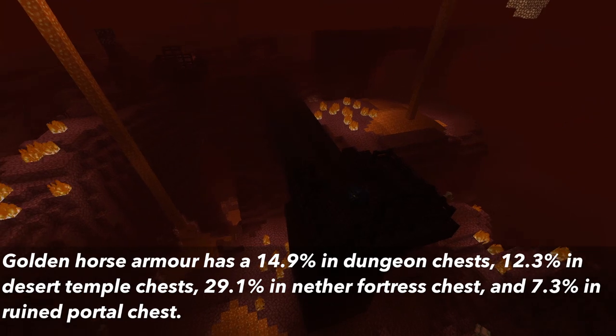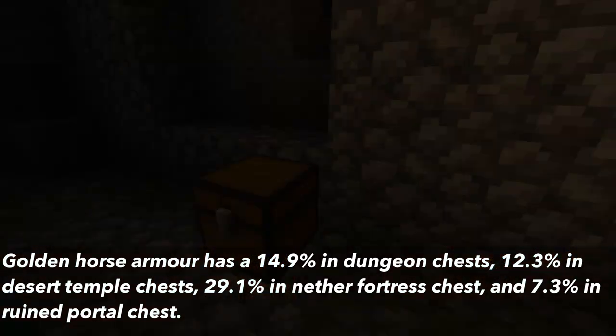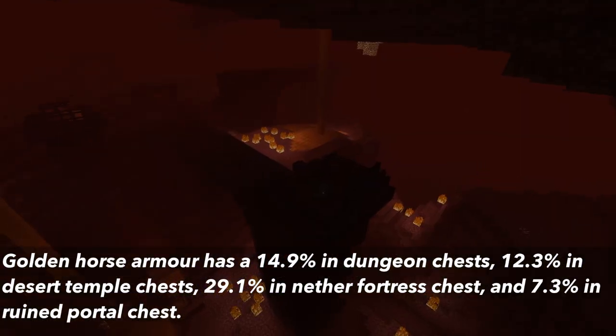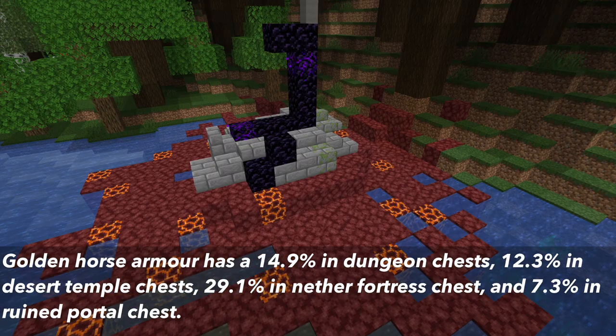With gold horse armor there is a 14.9% chance in dungeon chests, 12.3% in desert temple chests, 29.1% in nether fortress chests, and 7.3% in the new ruined portal chest.